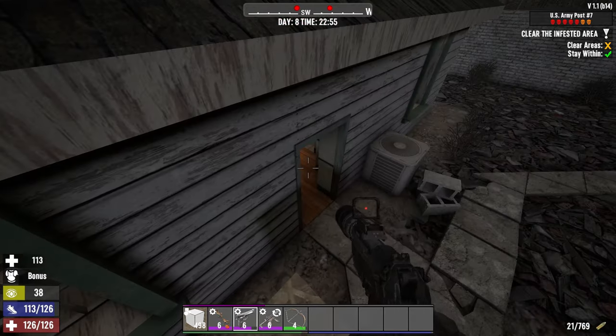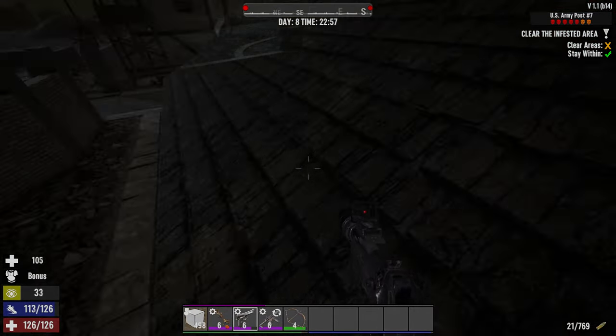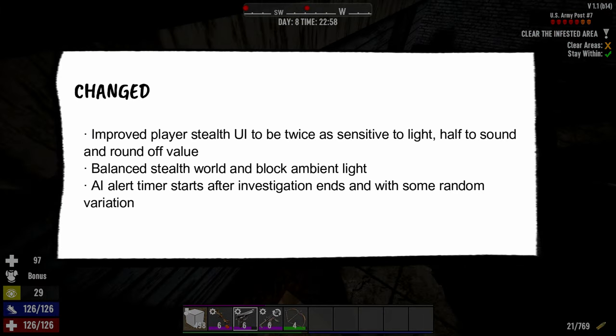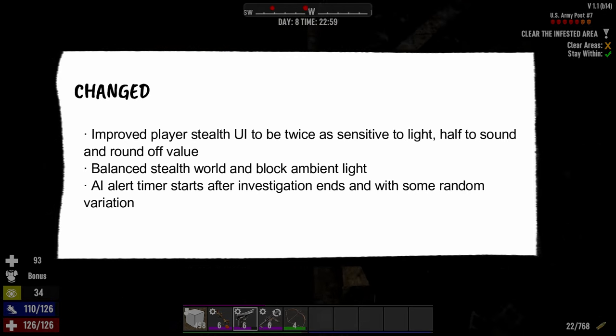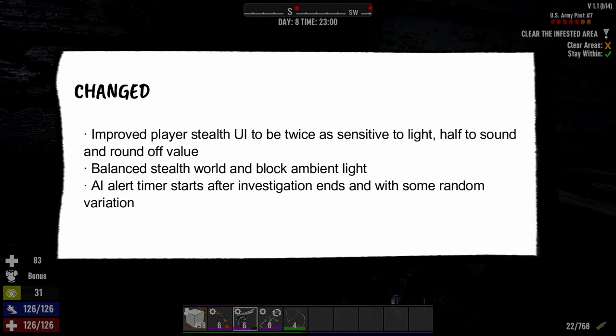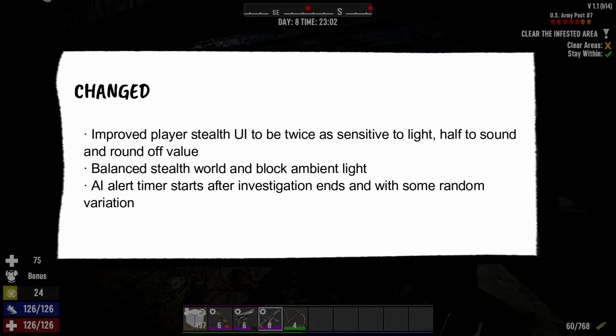That's all they fixed and added about stealth. Now let's talk about the changes. First, it's a bit of a change to the player's UI. They say they improved the player stealth UI to be twice as sensitive to light, half as sensitive to sound, and round up values. So there's going to be different numbers showing up on your stealth meter.